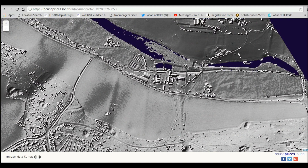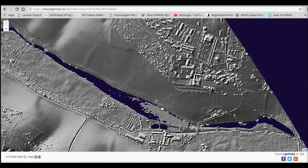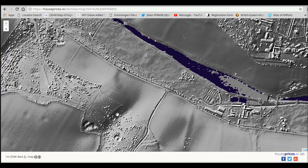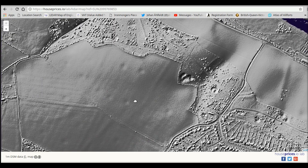I'm assuming this thing here is the villa, or whatever it was that was on the map. Now if we do a bit of a search around looking for other interesting little marks and things.